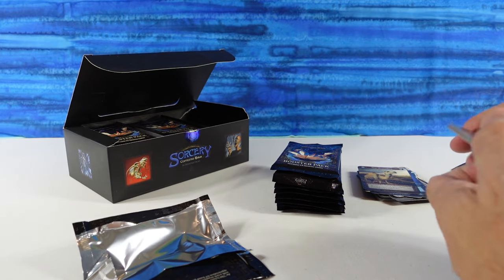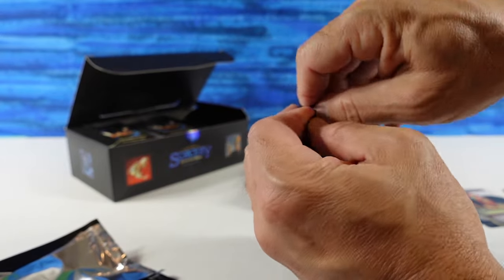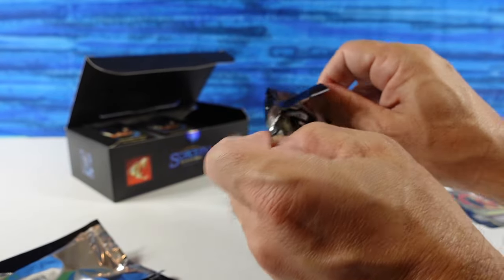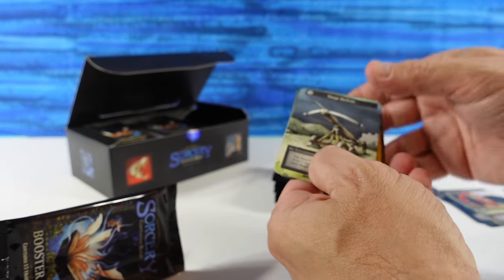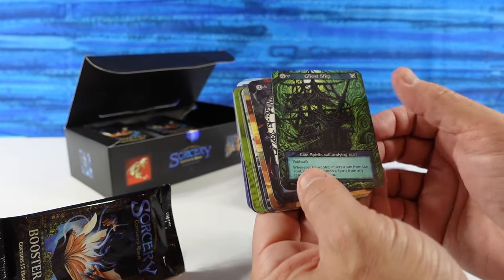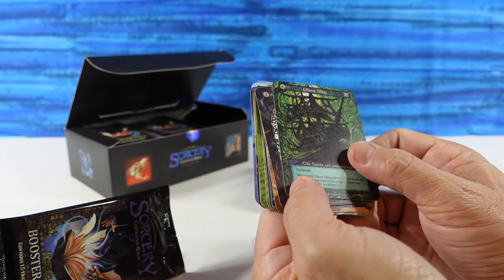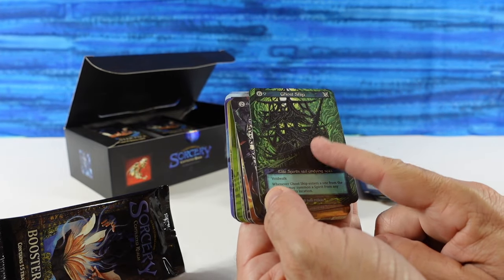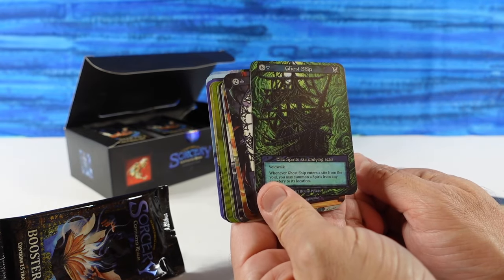As of the filming of this video, sealed boxes of Sorcery are basically $150 — again, when I'm filming. We have a Ghost Ship — that is a brand new Elite for us, that looks like a Davy Jones ship from Pirates of the Caribbean. That looks awesome.